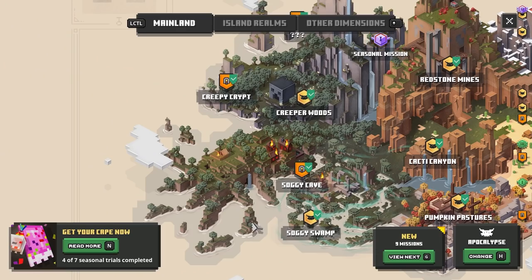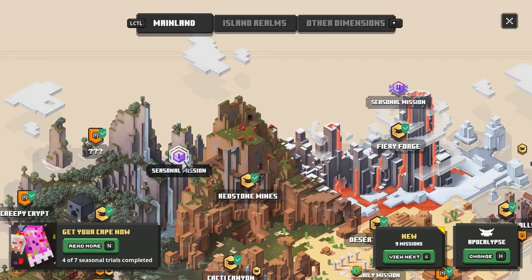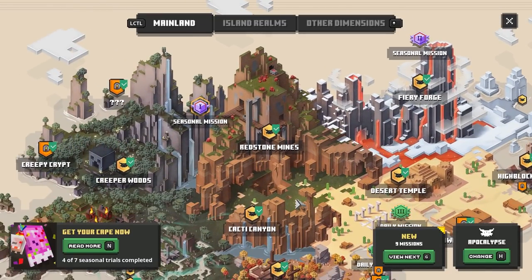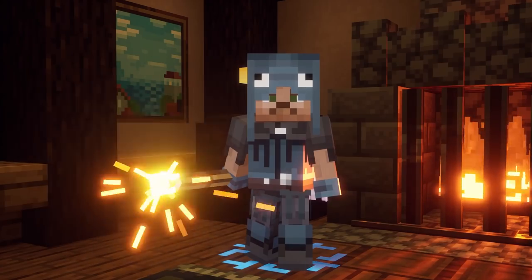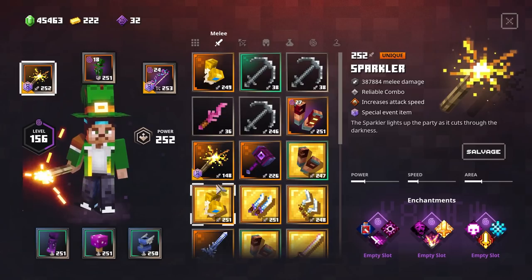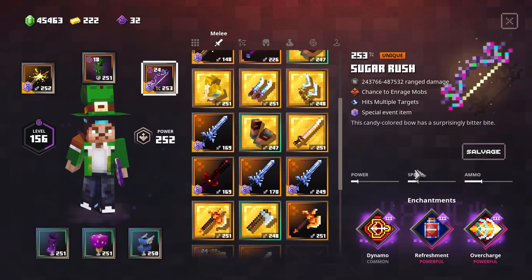So what we're going to do is pretty much go to the mainland. On the mainland we always have these seasonal missions popping up. We've got one right here with the sugar rush as a reward, and then a second one with also the sugar rush. If you want to get your hands on all the different seasonal trial exclusive items you're gonna have to focus on these every single day, because sometimes they're gonna be two of the same. Yesterday we actually farmed for the sparkler, which is a pretty awesome weapon, and then I also found the sugar rush.